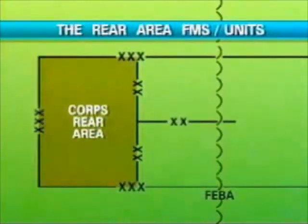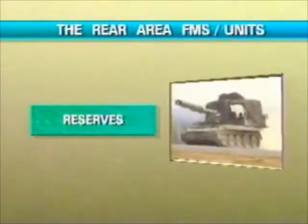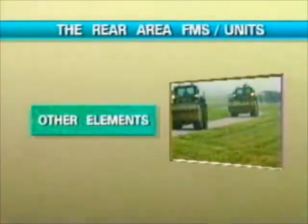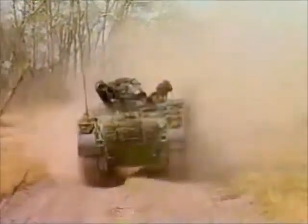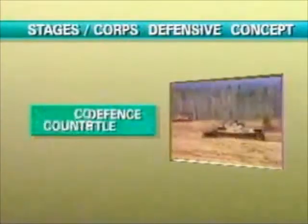Located in the rear area are the bulk of the formation's administrative installations and combat service support units, along with the reserves and some of its artillery and other combat support elements. The corps defense concept envisages the battle being fought in three stages: the corps covering force action, the main defense battle, and the corps counterattack.